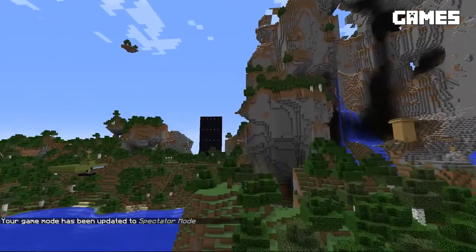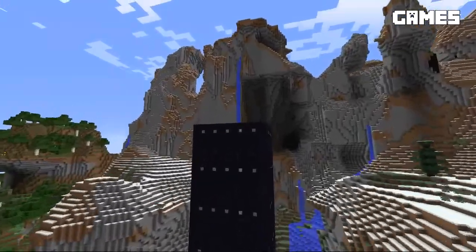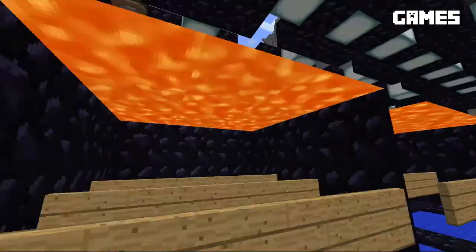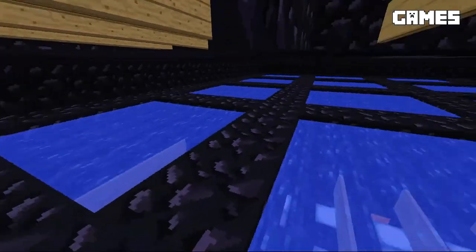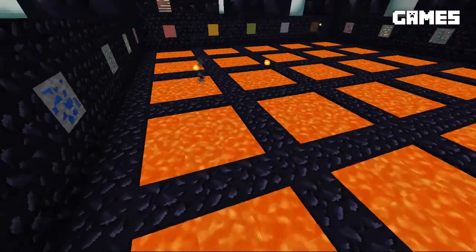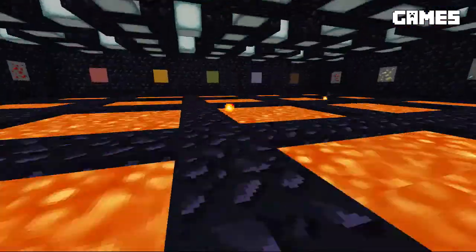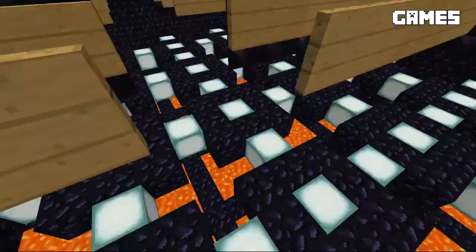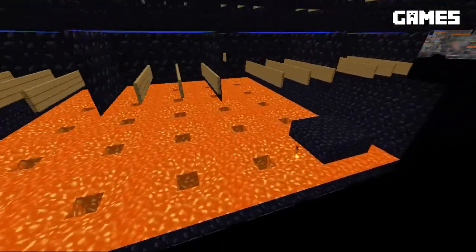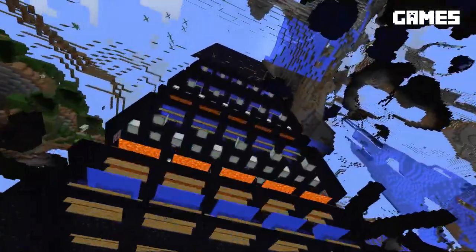Over here we've got an unfinished project by Jason. The object of this game was you would fall down through the lava, and there would always be one little square that didn't have the water here, so you would burn and die. So it's basically trying to figure out which hole you should jump through in order to survive. The goal is to make it all the way down to bedrock, and there's one spot available for safety down there. That was Jason's minigame that I don't think ever got completed.